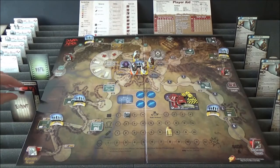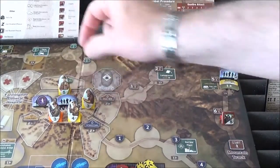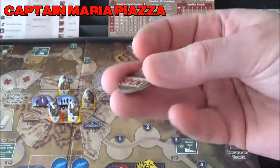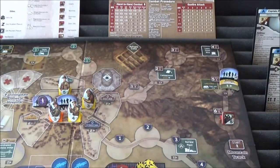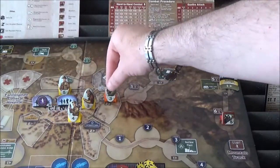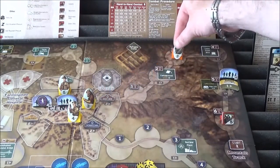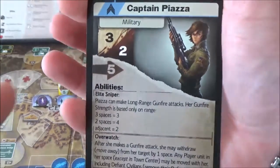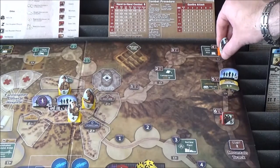Captain Piazza will go first. She's going to use the player action - flick that over so it's spent - and she's going to move one, two, three, four, five to the Lucky Strike mine. Looking at her card, she's got a movement of five, so she gets all the way there.